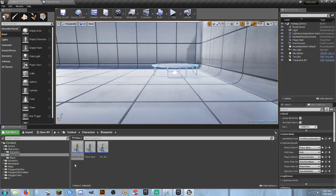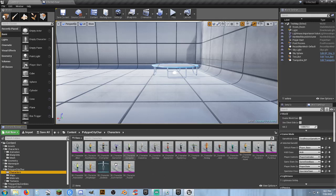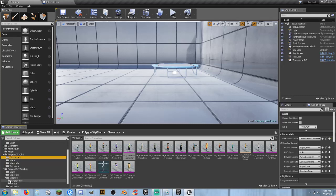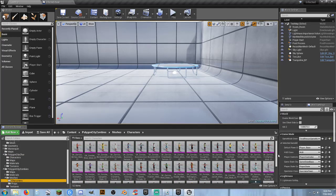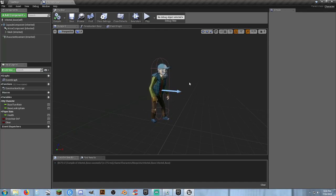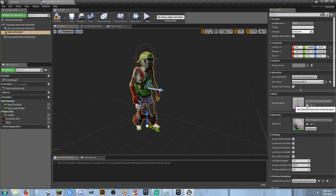Now we need to figure out what we want our new one to look like. Looking into the city characters — Paramedic, Gamer Girl, Gangsta — I kind of want to use the gangster. So we have a non-infected version of the gangster, and let's look in the city zombies for the gangster. There it is. So I'm going to go ahead and change my character over. Go to mesh, click that, and there we go.